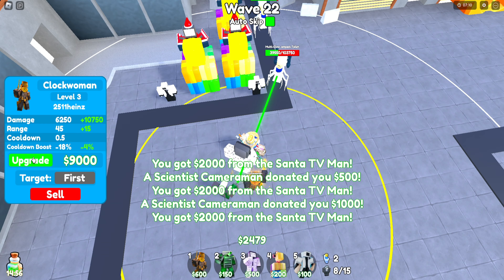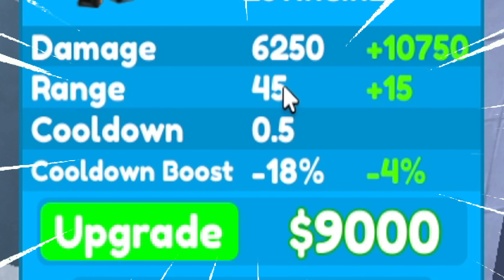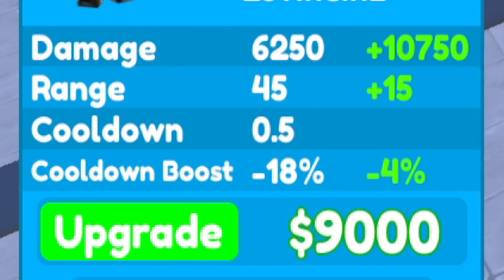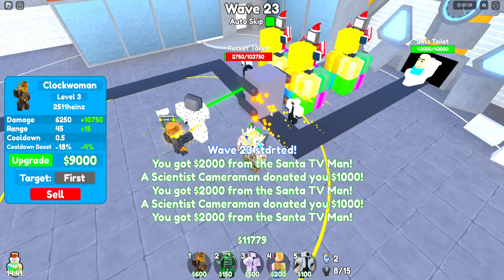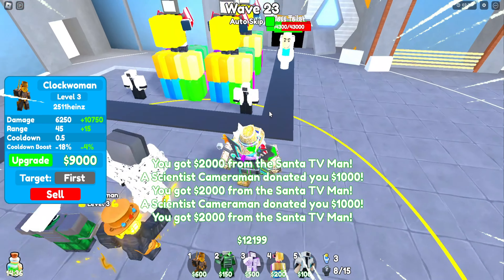Now we have the Clock Woman and we get her to level 3. She does now 6,250 damage, 45 range, 0.5 cooldown, and a negative 18% cooldown boost, where she shoots extremely fast and does tremendous damage. Now she has a hat, a pistol holder, and yeah.